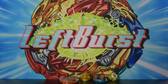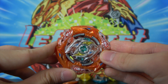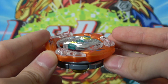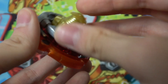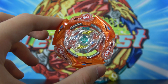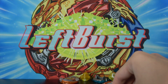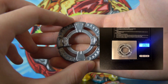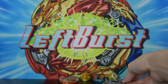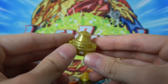Finally, moving on to the recent Ragnarok release — Glide Ragnarok. This thing is so good that honestly if we're being truthful, the ultimate Ragnarok combo is just stock Glide Ragnarok. The layer is extremely heavy compared to all other Ragnaroks, has the most metal, is the roundest, and is probably the best Ragnarok layer released. The Wheel disc is the heaviest disc in the game with amazing stamina from its weight distribution. The Revolve driver rounds it out.